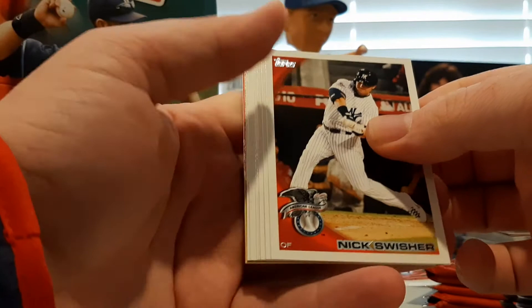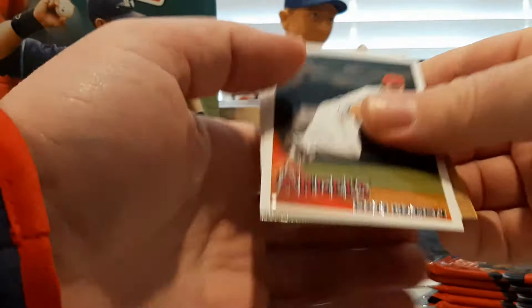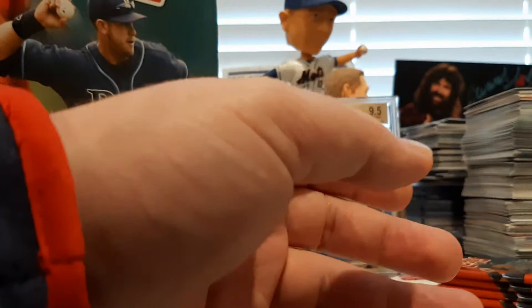Maybe they're just saving our Strasburg for our rookie refractor pack. Nick Swisher, Andrew Bailey. There's Jeter and Andrus All-Star game checklist. Milton Bradley, Chris Heisey rookie, Dan Haren, and Brendan Harris. Followed by a Chris Carpenter Turkey Red. And a Cards Your Mom Threw Out — Yogi Berra and Roy Campanella. And a John Lackey Topps Tax.